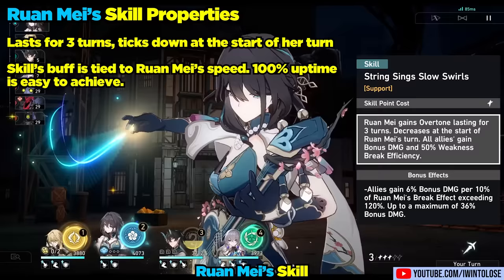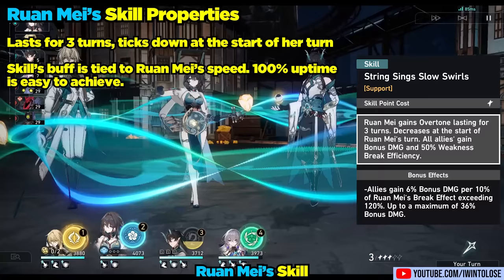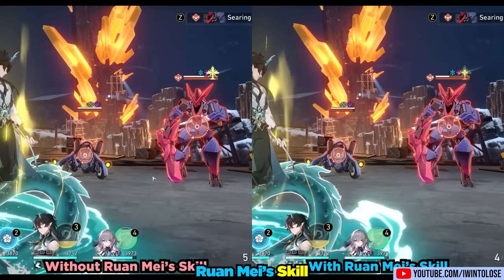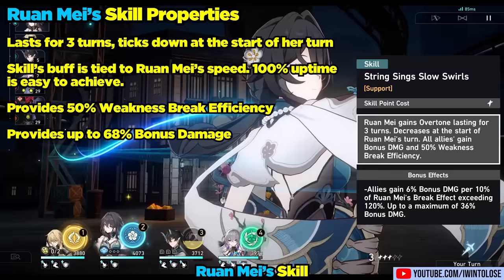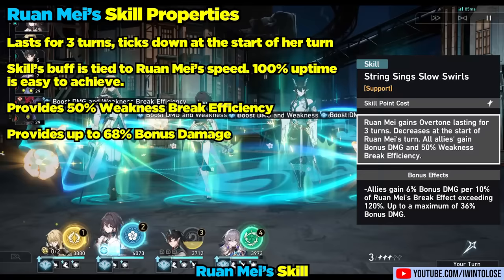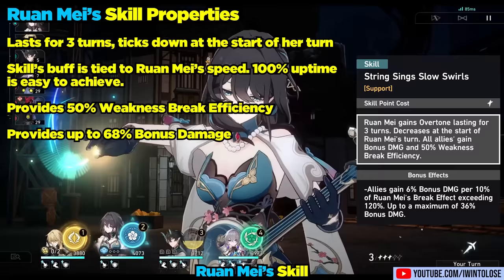As for the buffs it provides, it gives the entire team a very unique 50% weakness break efficiency. As we can see in this clip, Dan Hung and Byru Lunae are removing 50% more toughness from the enemy while Ron May's skill is active. It also provides a lot of bonus damage, and additional bonus damage based on her break effect stat. This encourages you to build Ron May with at least 180% break effect, which at level 10 provides a massive 68% bonus damage.